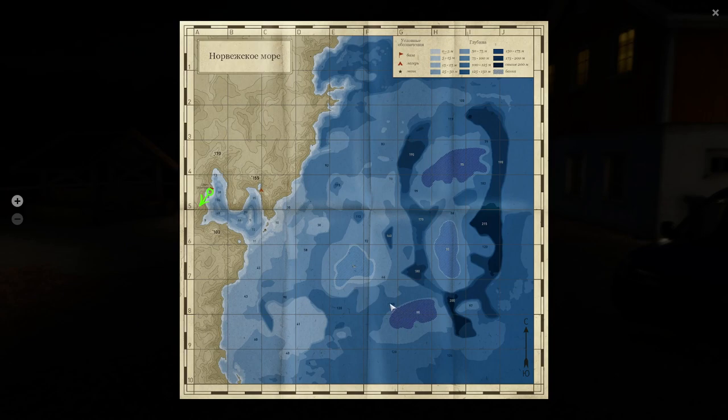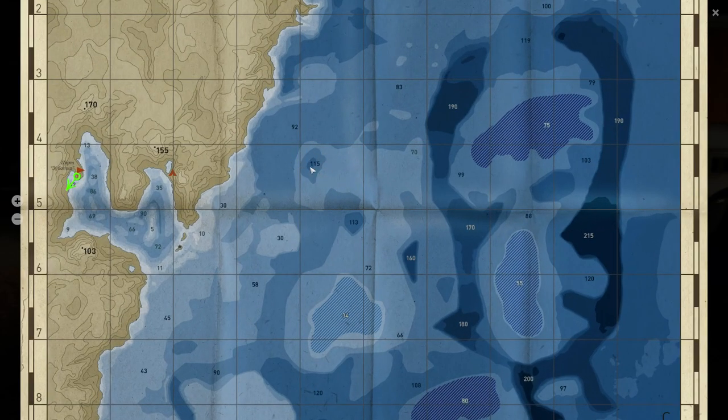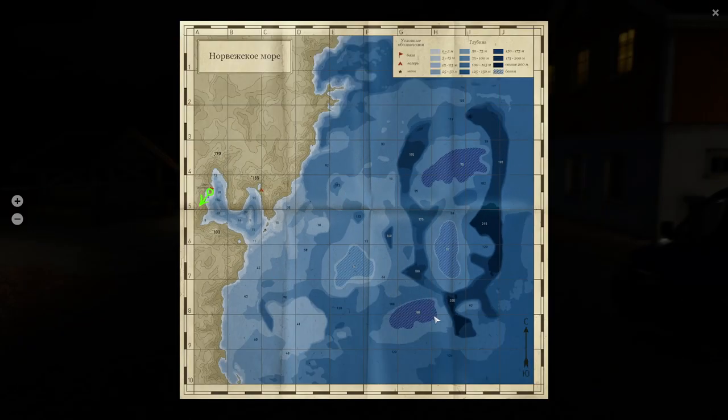Some spots that have produced for me and seem to be commonly producing for a lot of people: the 41-meter hole, particularly in and around C9, is a pretty good one. The edges of most of the other holes — like the 55-meter hole — where the bottom contour tends to change, I find those to be pretty productive as well. Same thing for the 75-meter and 80-meter holes. I also like to fish the 150-meter hole, and lately — the last week or so — about 25 to 35 feet deep in the 115-meter hole I've caught quite a few mackerel.